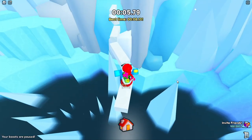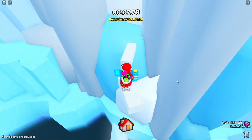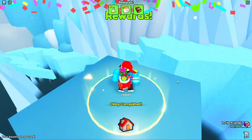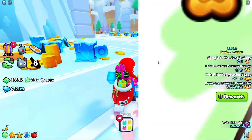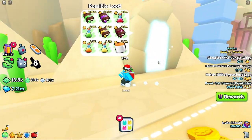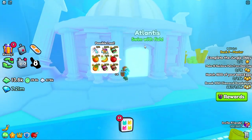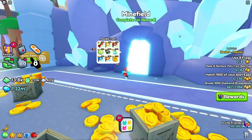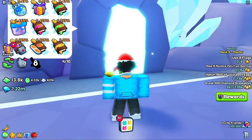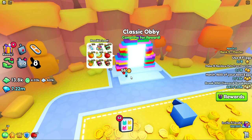From any obby you can also get these items. You can get them from the pyramid obby, the Atlantis obby, the jungle obby, the minefield obby — which is the most annoying obby so far — and lastly the classic obby.